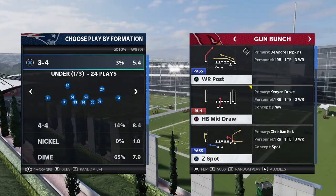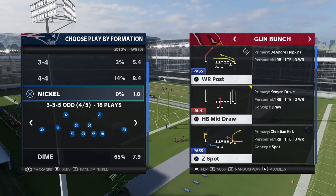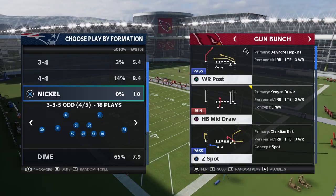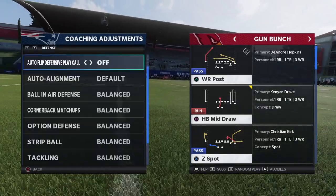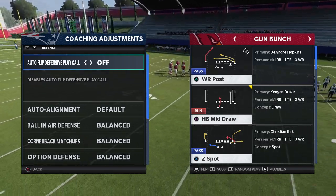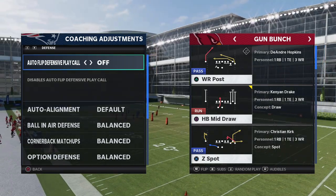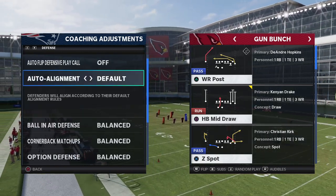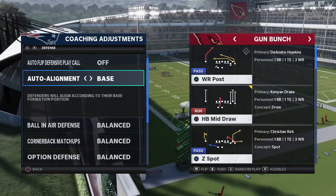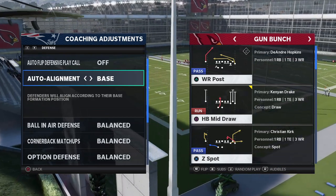Alright guys, zone coaching adjustments and zone drops. Part of this does go with your scheme and your specific situation, but these are the best coaching adjustments and the best zone drops in my opinion, stock this year. If you're just picking up the game and wanting your zone coverage to improve, this is what I'd recommend. First and foremost, on your auto alignment you want to base align your defense — this is going to help with your pressure and make everything look the same, which is one of the best ways to improve your defense in Madden 21.